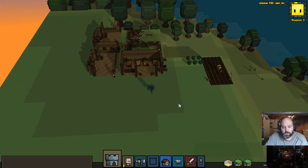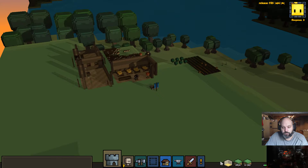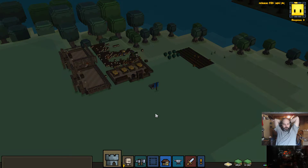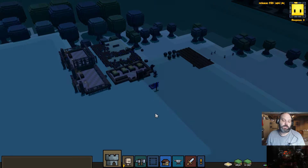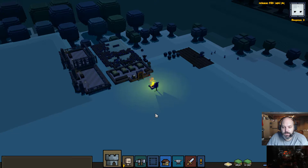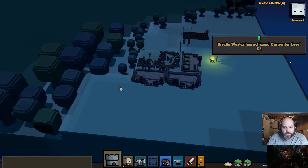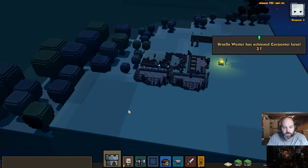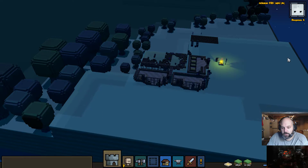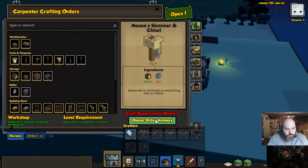Nothing too ostentatious for now — just want to get our buildings done and our stuff complete so things can be properly allocated and situated. This will also keep our stockpile a little harder to access when bad guys show up. Hopefully because we're up here there's no way to get to us — the bad guys shouldn't spawn up here, but you never know. Our carpenter is now level three, which is good.